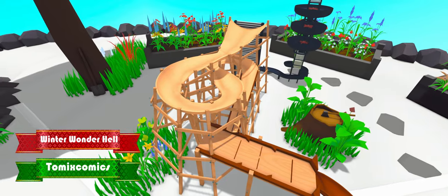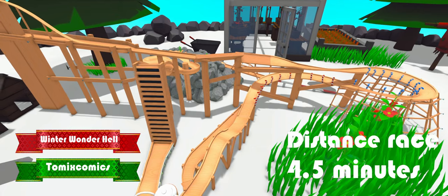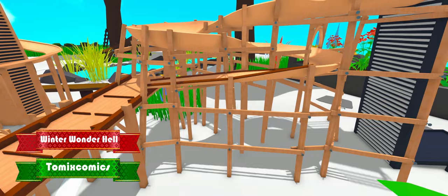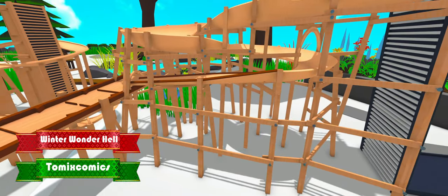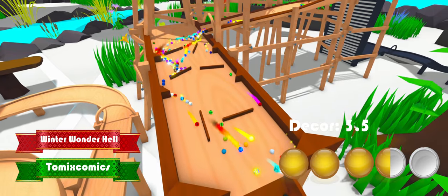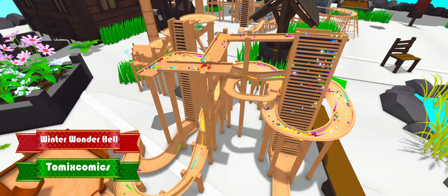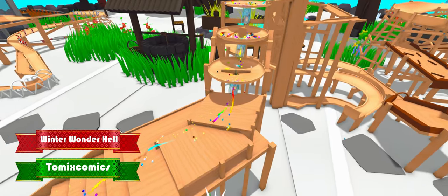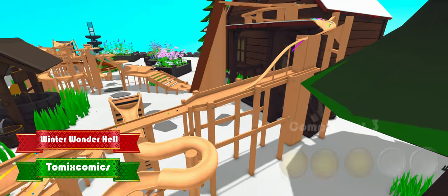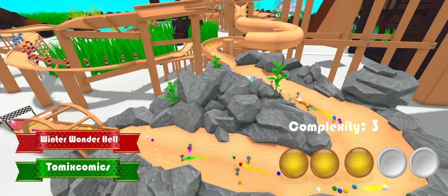The next track is going to be Winter Wonder Hell, made by Tomix Comics. It is a distance race with approximately 4 and a half minutes of time. While the track itself is just wood colored and could use a lick of paint, the structures inside of the map look absolutely fantastic, giving it 3 and a half stars on décor. While this track almost utilizes every asset in the game, there are not a lot of places for marbles to actually take over, giving this map only 3 stars on complexity.